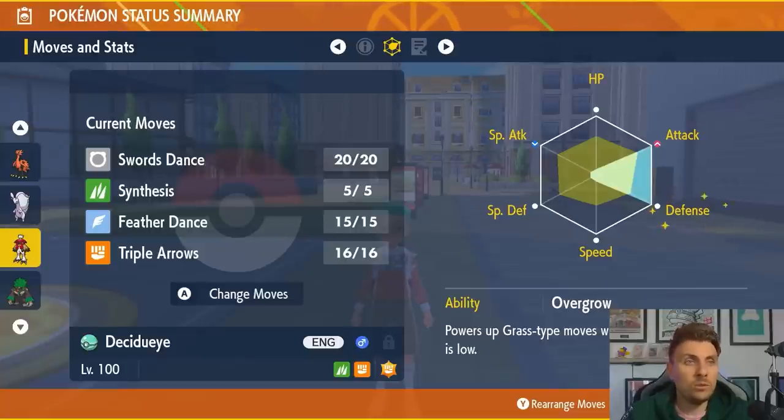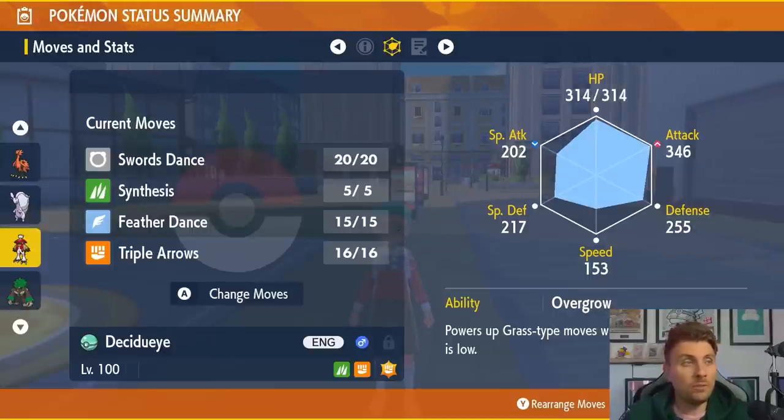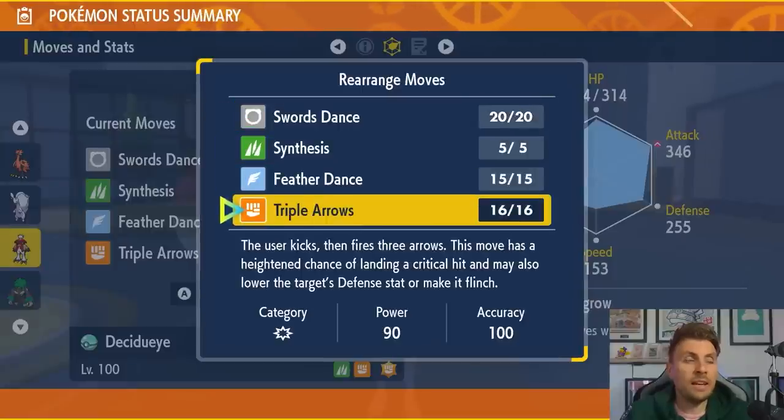The EV spread is 252 Attack and 252 Defense with an Adamant nature, with the rest in HP. The basic premise is turns one through three: use three Feather Dances to reduce Chesnaught's Attack by two stages each time, bringing it to minus six Attack for the rest of the battle. Then use Triple Arrows, which has a high critical hit chance and a 50% chance to lower the target's Defense stat, increasing your damage output.